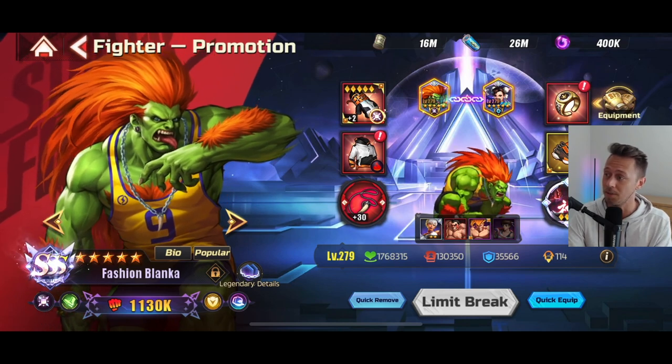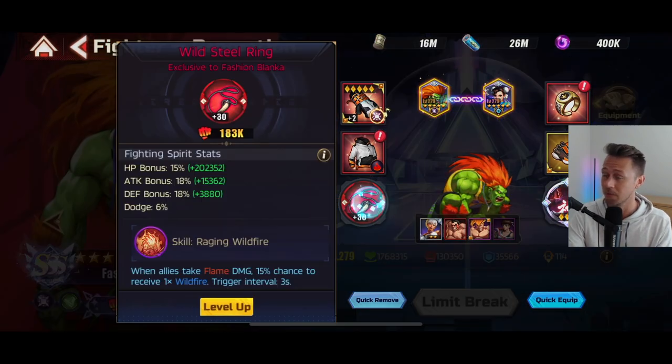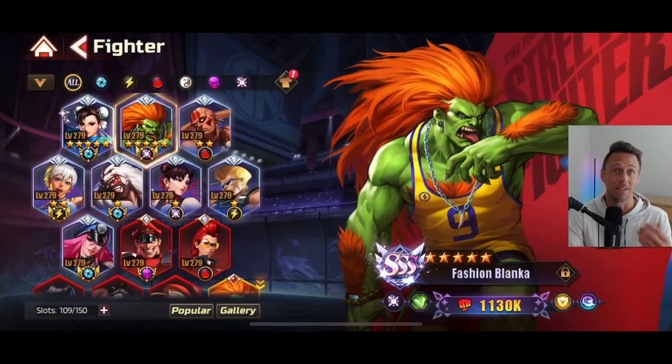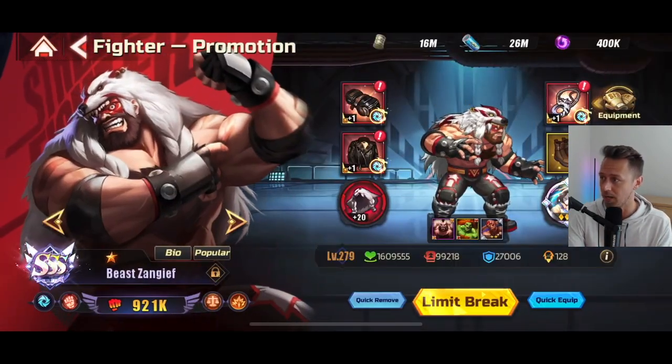I was using Fashion Blanca for his damage and his AoE — it's incredible. He has a great passive as well. I've got his fighting spirit level to 30, so now his passive actually layers on teammates as well, which is absolutely amazing.